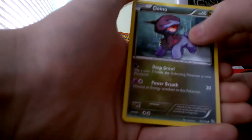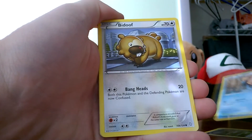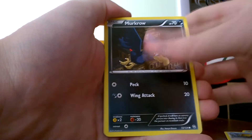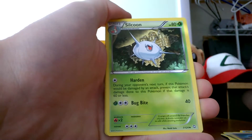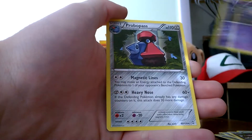We start off with a Dino time pull. Bidoof, Murkrow, Gullet, Silcoon, Zwellius, Scuntank. Reverse is a Drifloon and the rare for the pack is a Provo Pass.